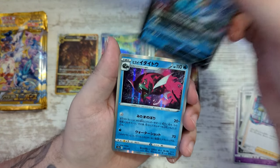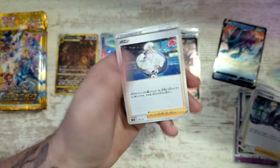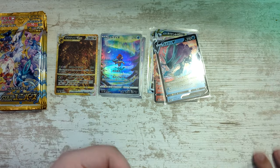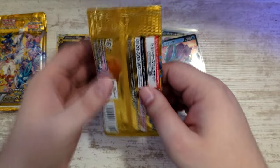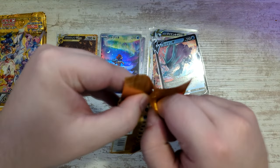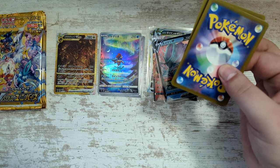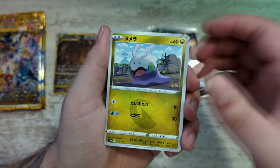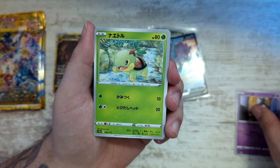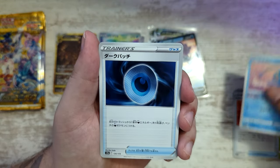We've got a Suicune V. And we've got a Rare Bastiodon. And a Moltres. And there's our Reverse Melony. Every single pull — sleeve it up. You get so many. I like it. So many pulls. We'll see if we still get a SAR, an Art Super Rare. Hopefully another SR. But the gold card we've gotten — it's already more than I could ask for. That's so sick.